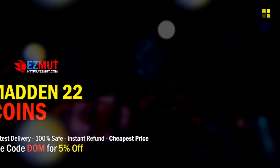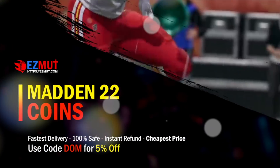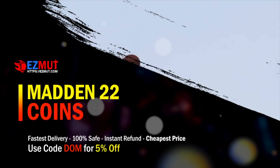If you guys are in need of coins, buy them for the 100% cheapest price possible with easymutt.com for the fastest delivery. Use code DOM for 5% off of each order at checkout and get to building that team that you've always wanted.